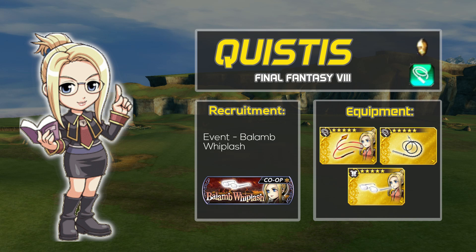Her 35 CP weapon, Red Scorpion, and 35 CP armor, Christus's Glasses, are exclusive to her. Her 15 CP Chain Whip can only be equipped by other whip users.